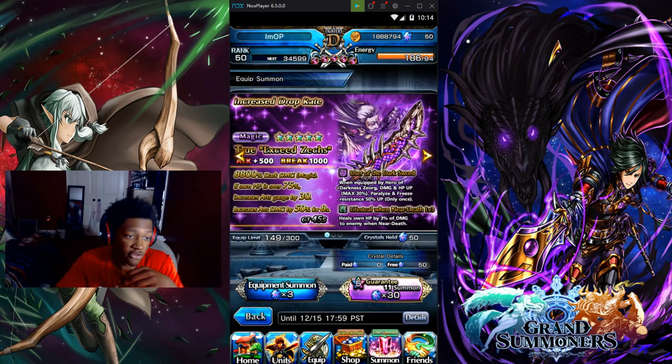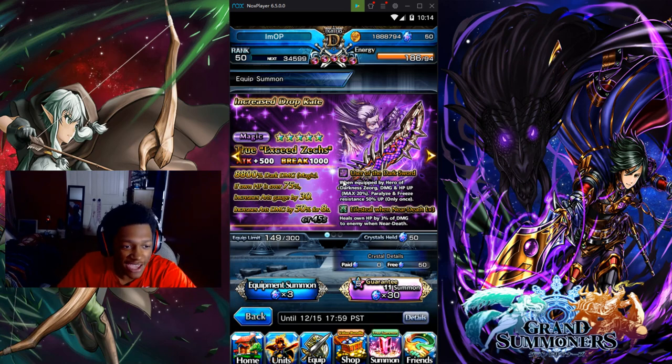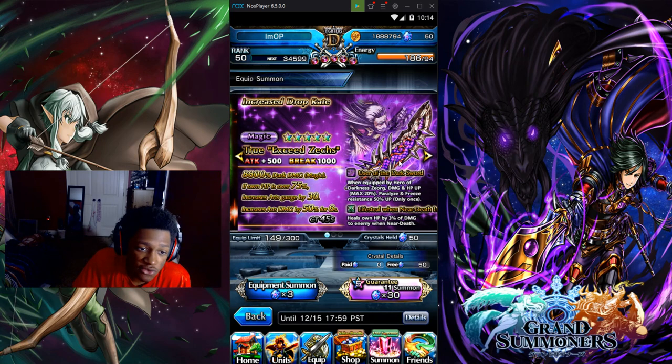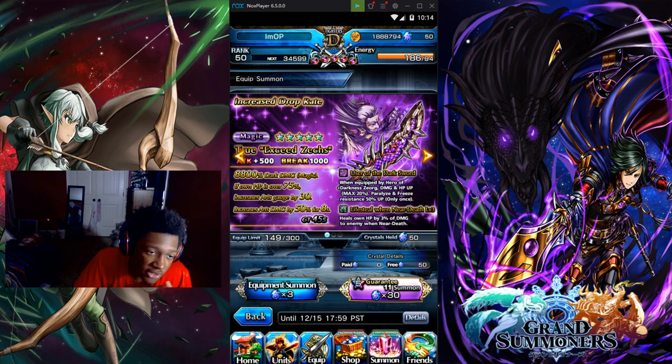This is a magic 5-star equipment. The attack is 500 and the break is 1000. It has Lifesteal When Near-Death Level 3, which heals own HP by 3% of damage dealt to enemy when near-death. The passive 'Users of the Dark Sword' — when equipped by the hero of darkness — gives dark damage and HP up max 20%, plus paralyzed and freeze resistance 50% up, but only once.